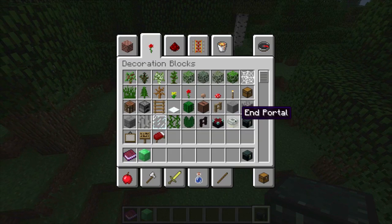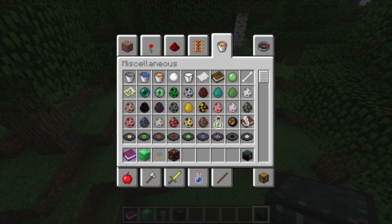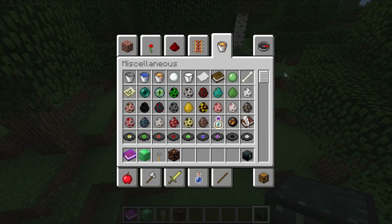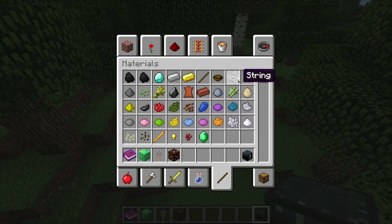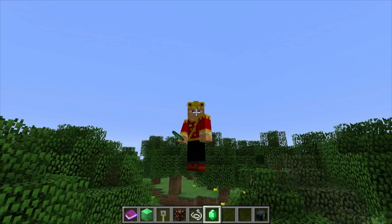Now let's talk redstone. You're going to love this — tripwire hook. I need a redstone lamp to show off the power of the tripwire hook, and I'll also need some string. In materials, they've also added the emerald, which you use to trade with villagers — yes, you can trade with villagers now.